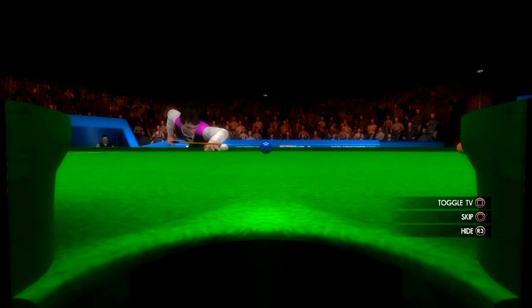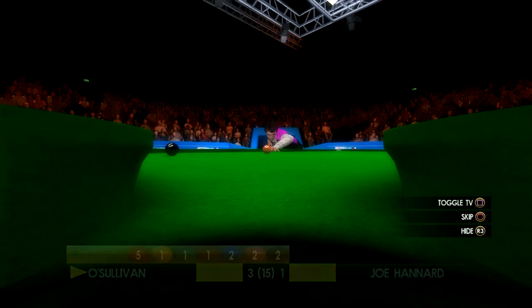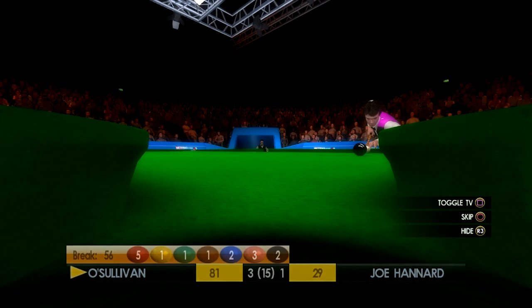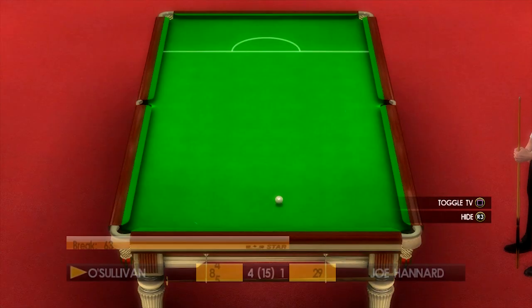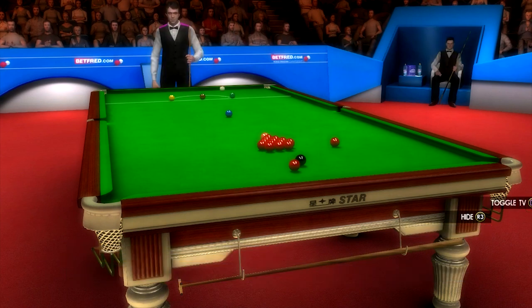I think we can feel a little bit hard done by. That blue was unlucky - we got a double kiss on the red. But you make your own luck in this game, and Ronnie has played very, very well so far. It's 4-1 up and we're going to have to do something about it.